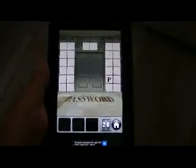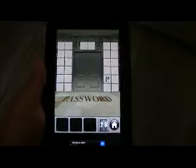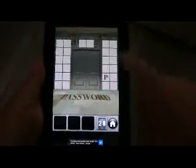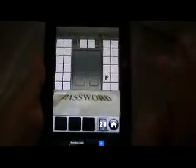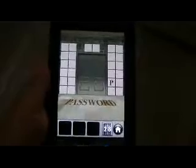Pour passer ce niveau, vous devez trouver où sont placées les lettres du mot password parmi tous ces carrés blancs. Il suffit d'appuyer au hasard dessus : on voit B, Z, S. Par exemple, le S me servira. Et après, vous composez le mot password.